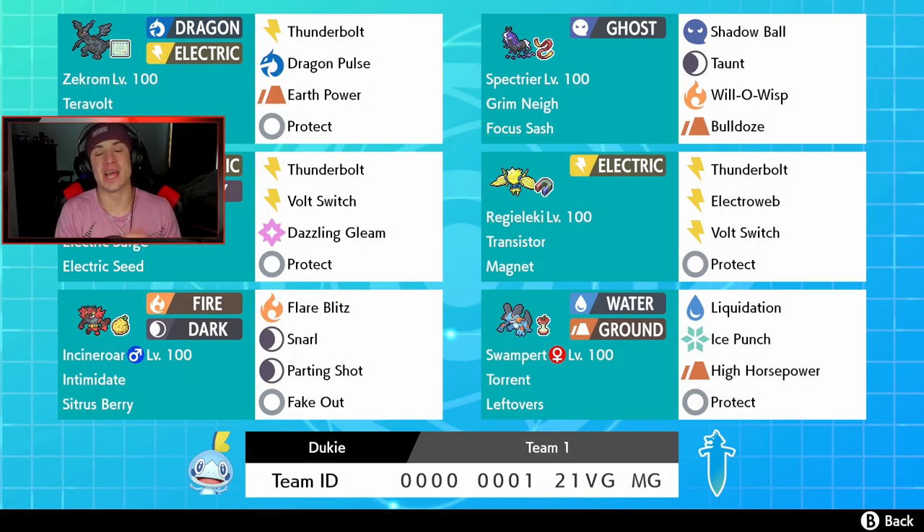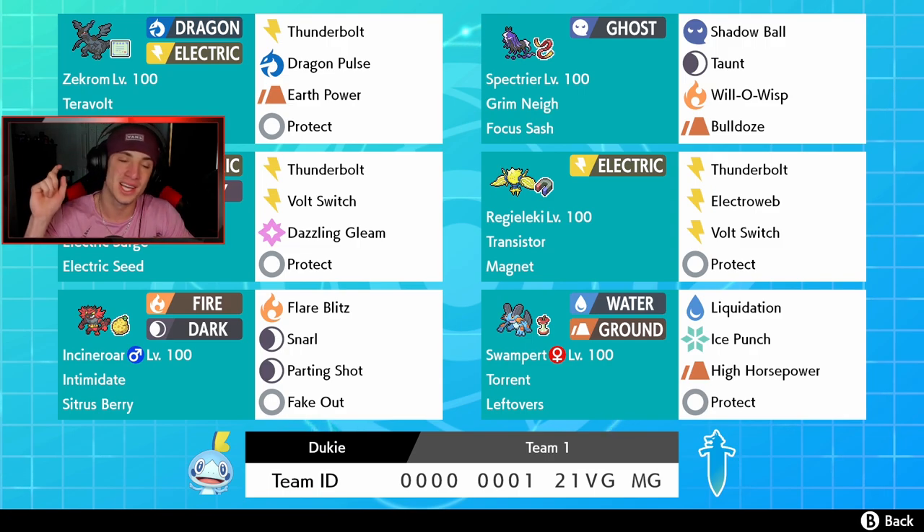I'm glad we were able to get that winning record for today's video. I really did enjoy this team — Zekrom was definitely a cool Pokemon to show off. Shout out to my boy Jacob for leaving this team for us to use. Zekrom dominates once you get his Weakness Policy set, and then you've got back-end Pokemon like Swampert to clean up and Togedemaru and Rillaboom to thrive under Electric Surge. If you enjoyed, smash that like button and subscribe. Spread some positivity — peace out everybody!